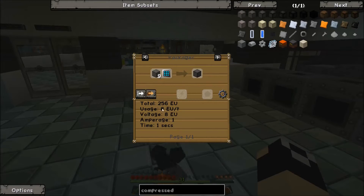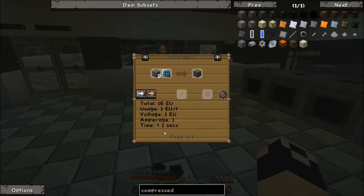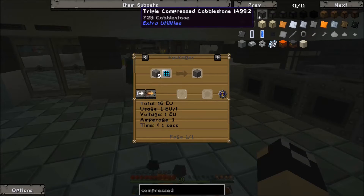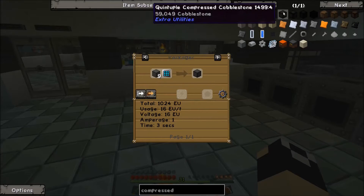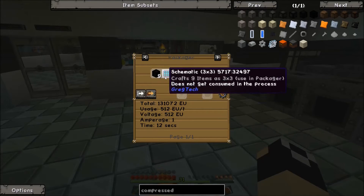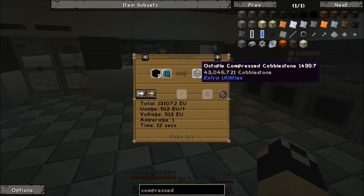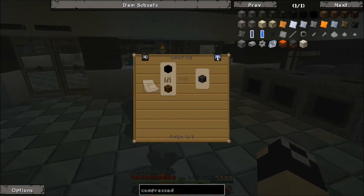The double compressed takes one second, a bit more EU. As we move up with compressed cobble, we need a bit more power and time. We'll work our way up going for octuple compressed, because I want to start making bedrockium. If we get octuple compressed, we can just straight up smelt it and get blocks of bedrockium.